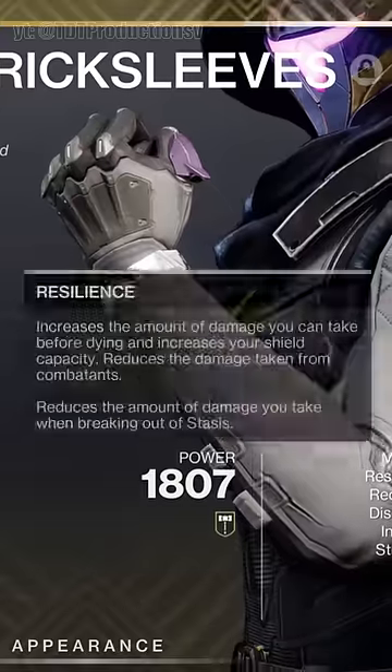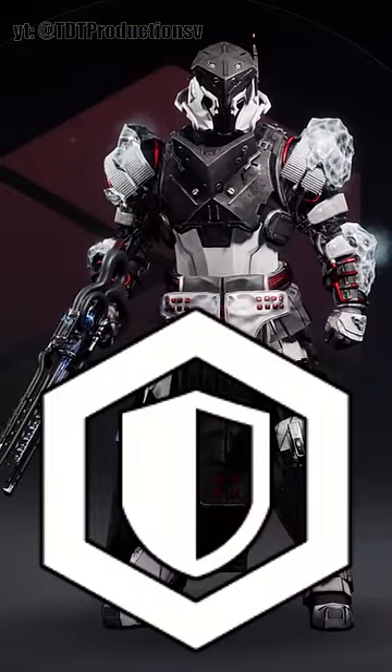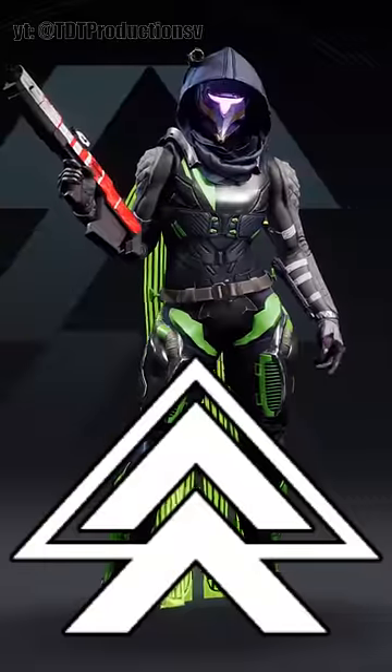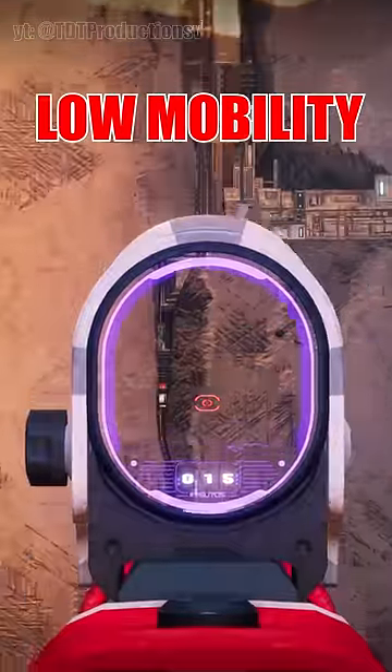In Destiny 2, mobility is arguably the worst armor stat in the game. Resilience increases your health and makes you more damage resistant in PvE, recovery allows you to recover your health faster, and mobility — get this — mobility increases your strafe speed and basic jump height. Woohoo!